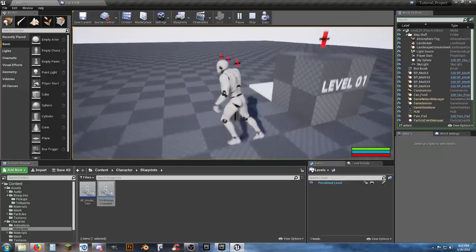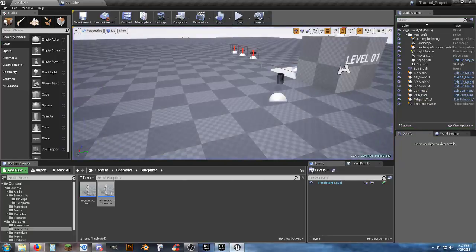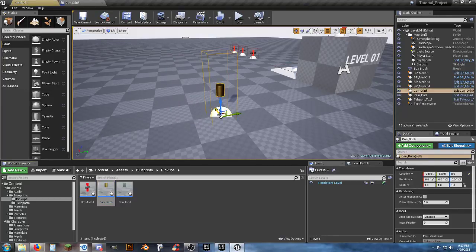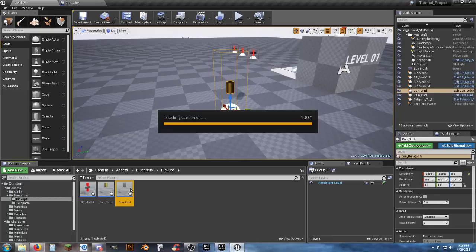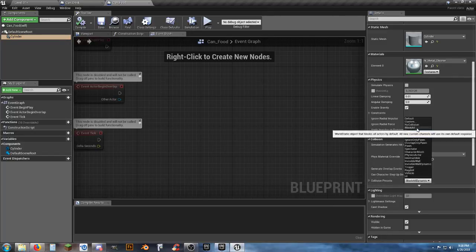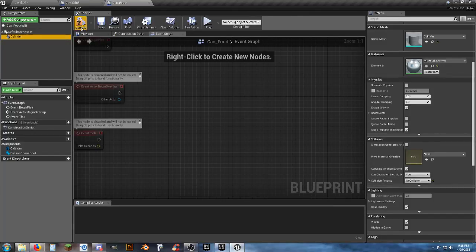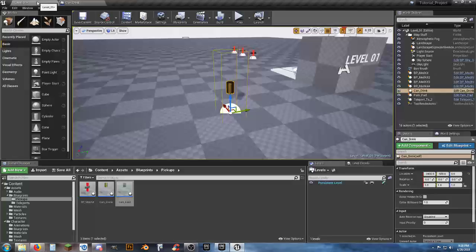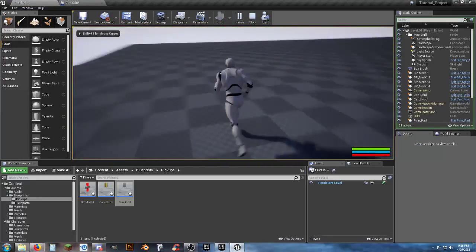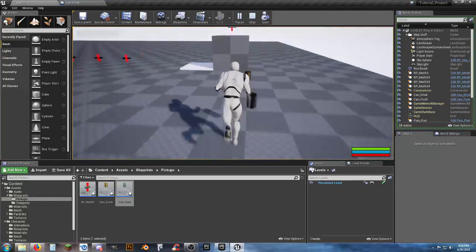Now we can walk through the cylinder. We're on the can drink — the gold one, not silver. Do the same thing for the can food blueprint: select the cylinder, turn collision off — No Collision. Now with both in the scene the player can walk through them and won't pick them up unless needed.